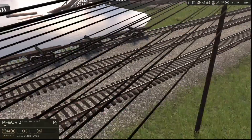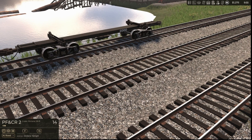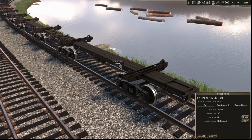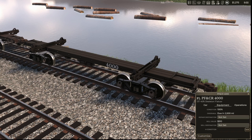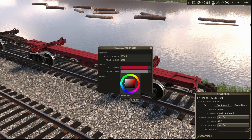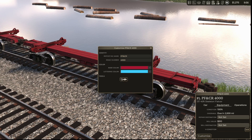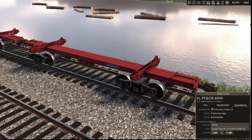So we're going to take these log cars. For some reason my Control key is really acting up. By the way, yes I'm going to be foul-mouthed — sorry about that if that offends you, I'm not trying to, it's just a bad habit. Operations: we've got no unload location, so we're going to send them to Connelly Number 1.